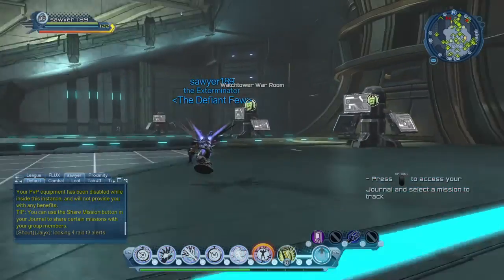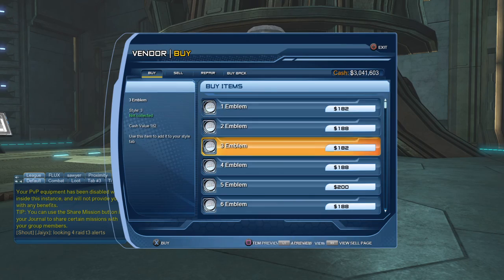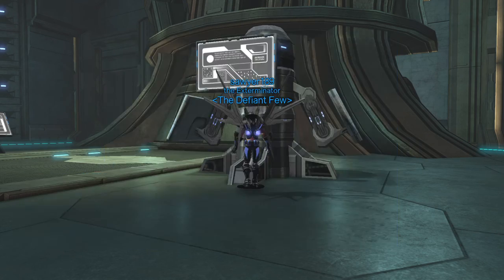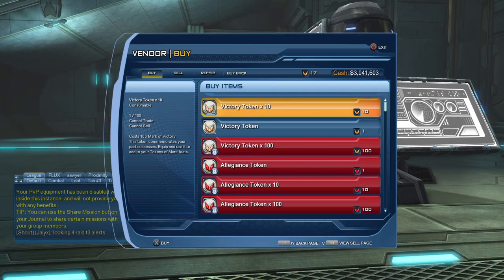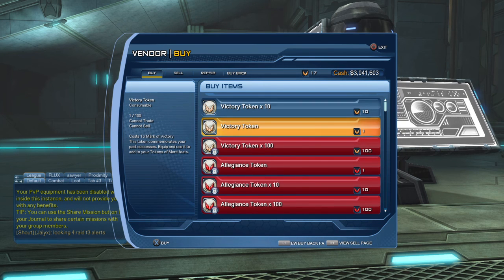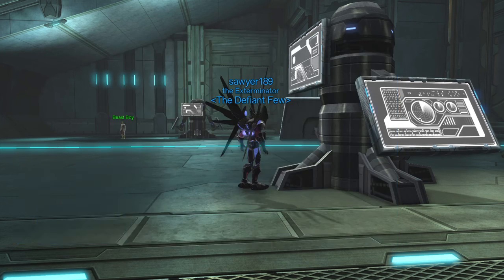You got that one, and you got ones over here. This terminal lets you buy emblems which will still count towards your style bonus. And this one will actually let you get victory tokens, so you can easily do the victory token achievements. But I wouldn't recommend it — it's not worth spending the marks of victory on these. You could just get them from low-end dungeons and stuff like that.